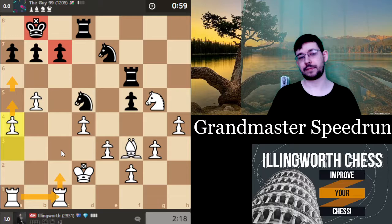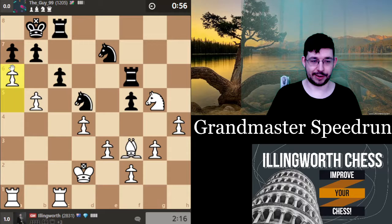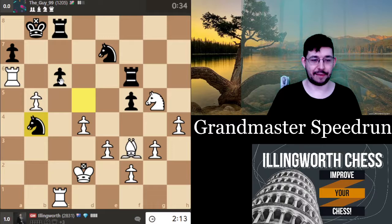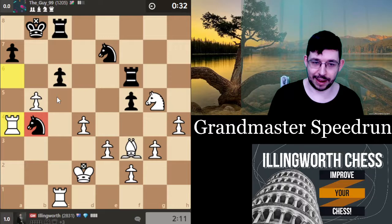a6 is not the most precise because I'm sacking a pawn, but I'm still up material and winning anyway. c:b5, take, king takes a:b7, king b7 — I wish I had something good with a pin there but unfortunately I don't and I've given him some play. Fortunately he just misses a chance to grab a pawn. Rook a4 — just leave his knight without any real good squares to go to.